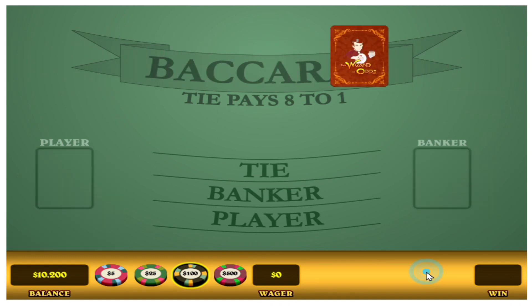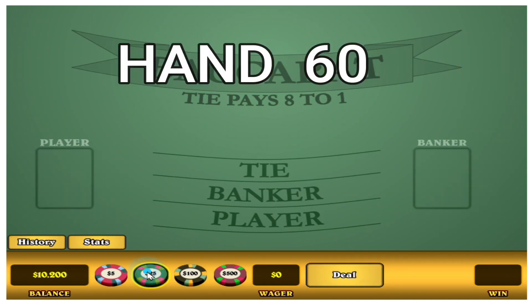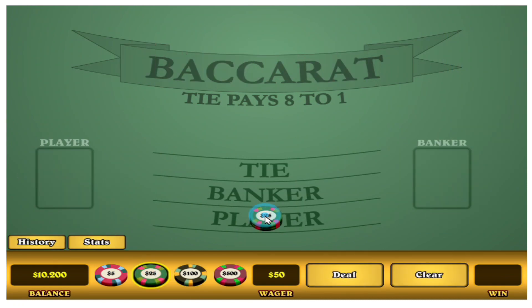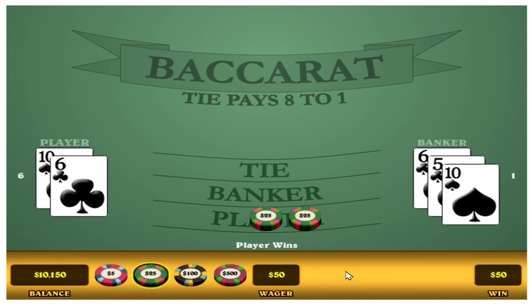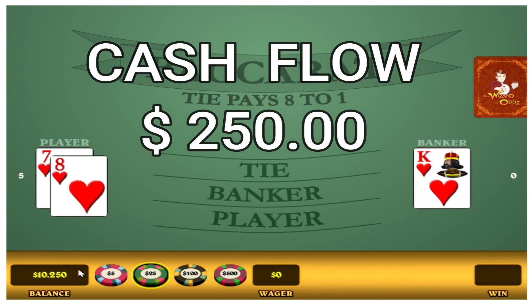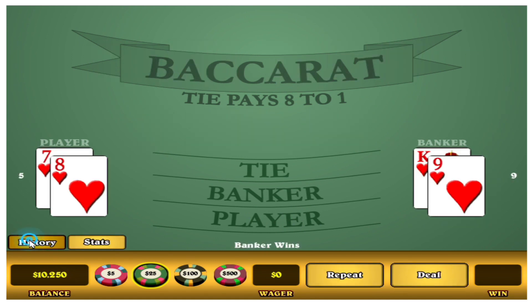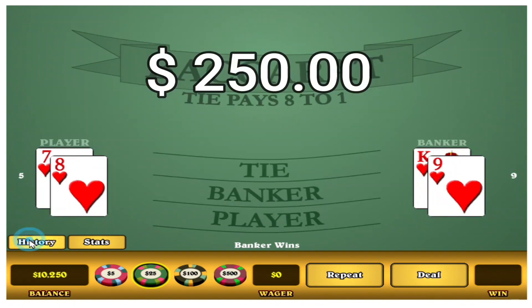Next stop will be hand 60. Okay. First bet, let's try it again. Hey, we got a player this time. Okay, so there we kind of buzzed through that there. That's all I got done for today, guys. Hand 62, over and out.